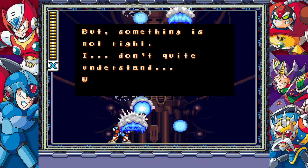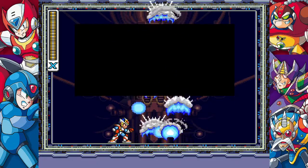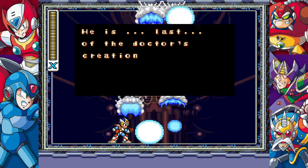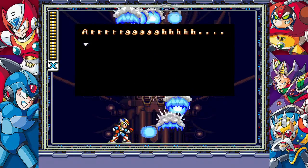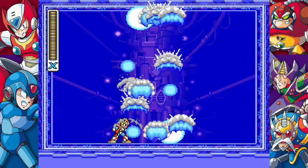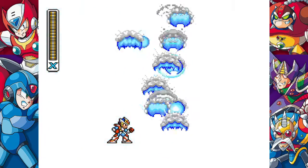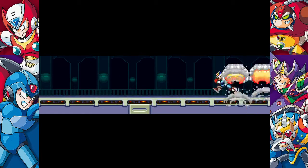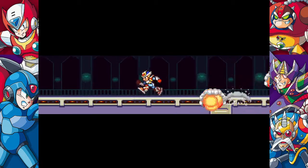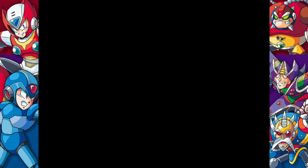Sigma continues: 'But something is not right. I don't quite understand. Why did Zero...? He is the last of the Doctor's creations.' Foreshadowing! And there we go — Sigma virus is dead. Right? Sigma's dead now. Right? Given there are six more games after this, I think you know the answer.